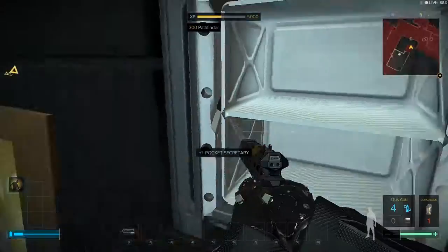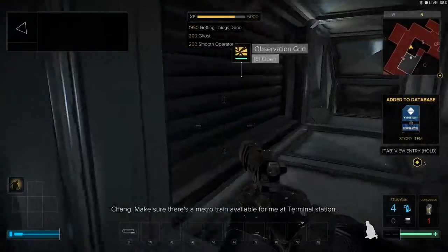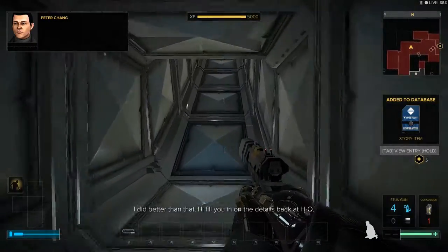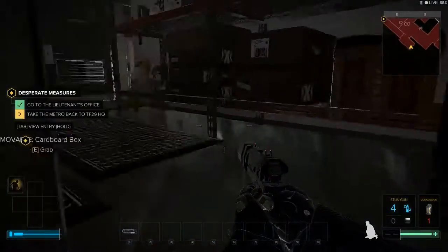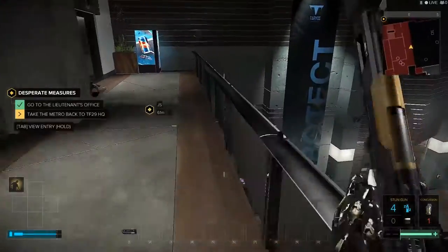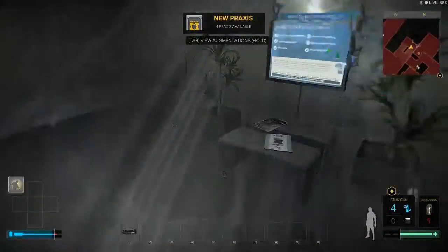We're going to grab a quest item here, and also a keycard that's going to allow us to take an elevator back down to the metro station. I cloak here to get past one camera, and then to avoid that horrible staircase again, I just jump down.